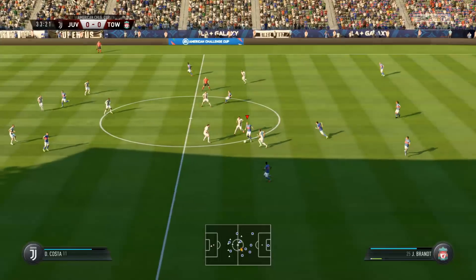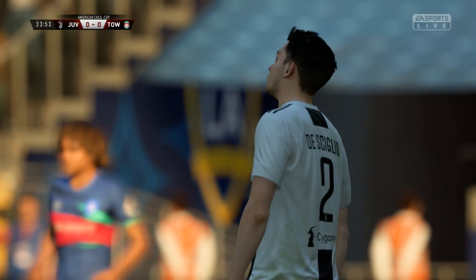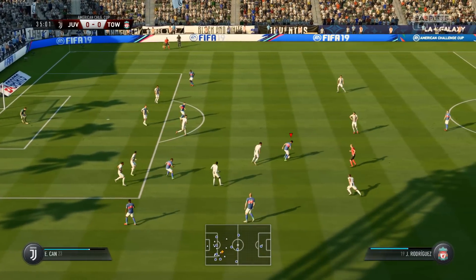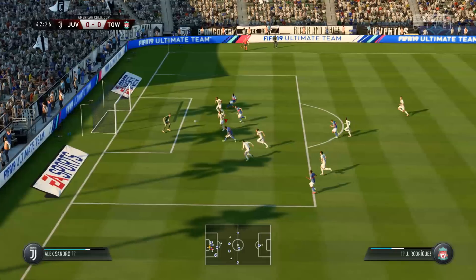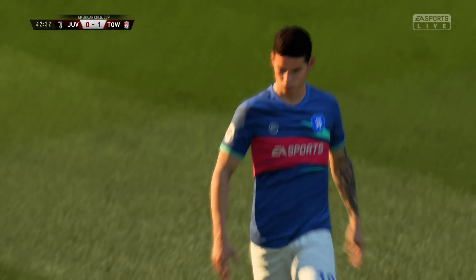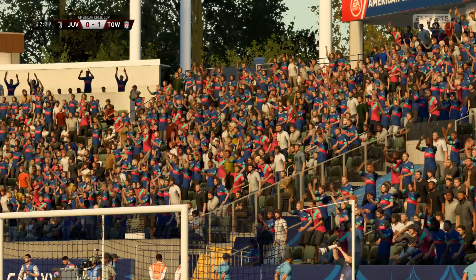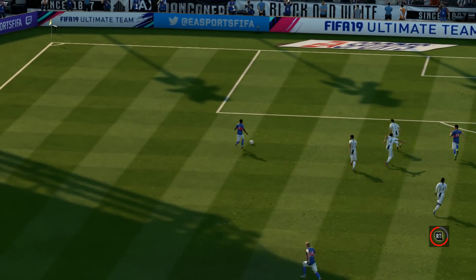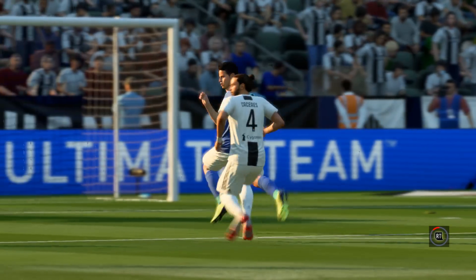A disgusting touch there from Julian Brandt. Sterling starts an attack but gets absolutely creamed — blatant assault from De Cilio. Out wide, here is Raheem Sterling with space. Inside for Ben Yedder, and we've scored the first goal with the Team of the Week side — actually it's James Rodriguez. My mistake: James Rodriguez has given us the lead inside 42 minutes. The Team of the Week fans go mental. Sterling making it happen with a lovely weighted ball into Rodriguez, who first-time slots it past the keeper.